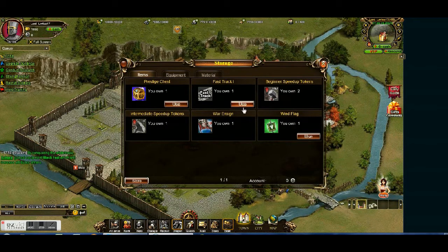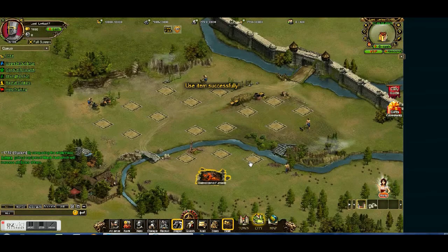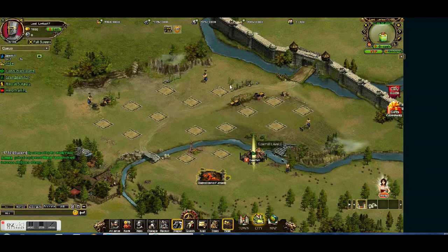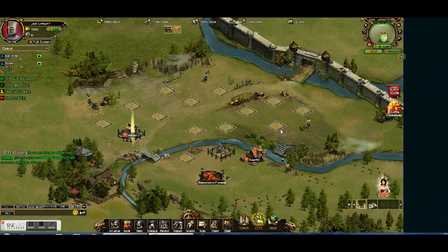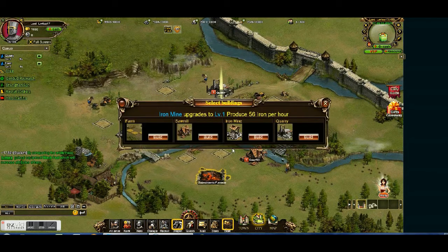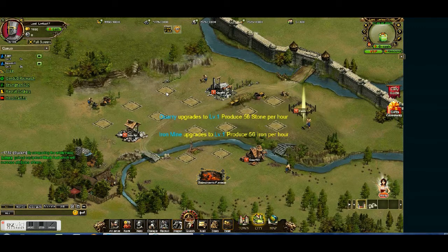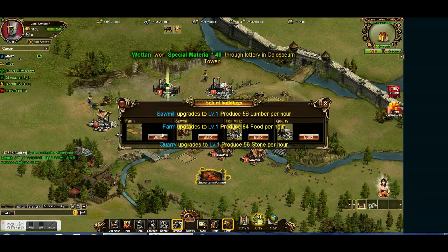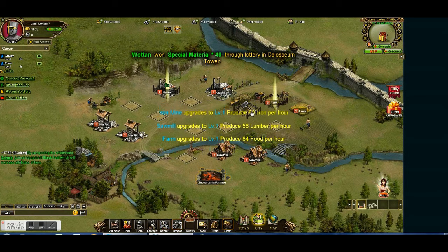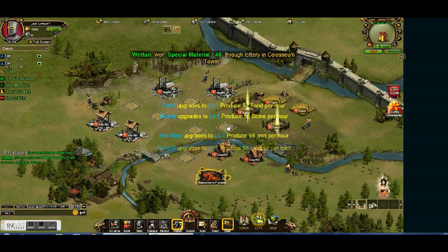I'm just going to use my fast track right now just to show you how fast I want to be building up. So we're going to want to be building really fast — that's how you want to do it. Once you get in this game, just start upgrading, upgrade like crazy. I like to have two of each of these in my city, and then the rest of them farms in my main city because that's where most of your troops are most likely going to be. Let's build these farms.